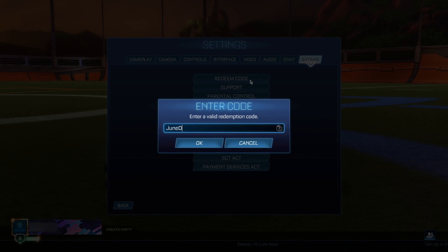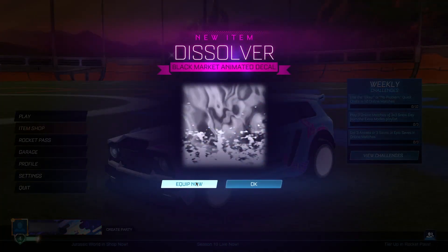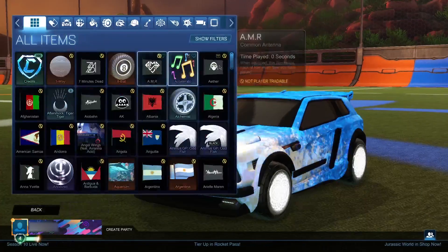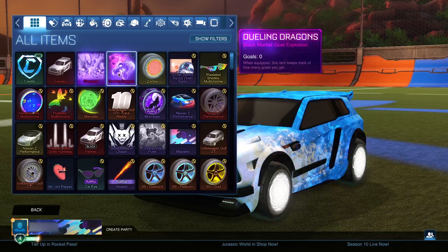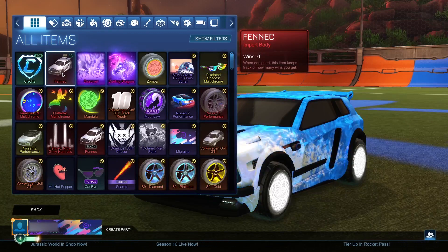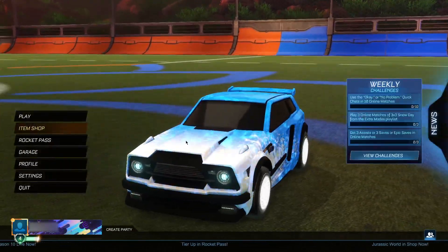The fourth code is going to be 'JuneDissolver'. What this code allows you to get is the Dissolver decal. Click OK — it's going to show as invalid, but as soon as you go back to the main menu, boom — we get the Dissolver for completely free. Let's throw it on. So far we've got the Samba wheels, the Dueling Dragons, the Dissolver, and the Fennec, all for completely free. Definitely keep watching to the very end.